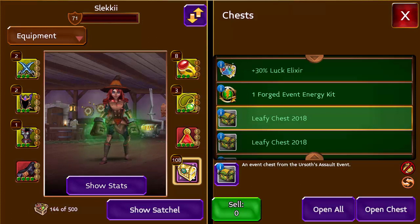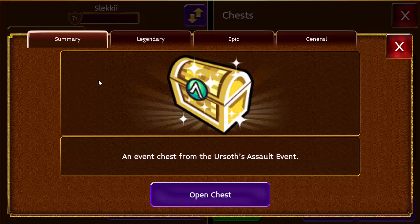What's going on everyone. I decided to try my luck with these leafy chests. You can buy them from the vendor in the event zone for 30 tokens, or you can buy them from the auction with prices varying somewhere between 10 and 15k. Let's have a quick look at what's inside of these chests.